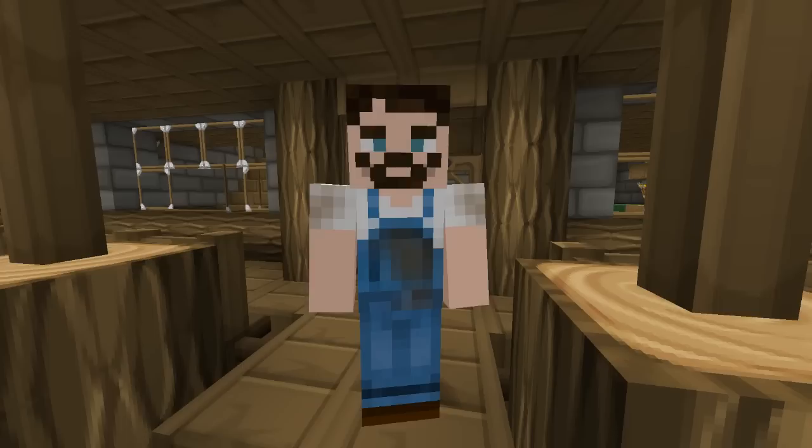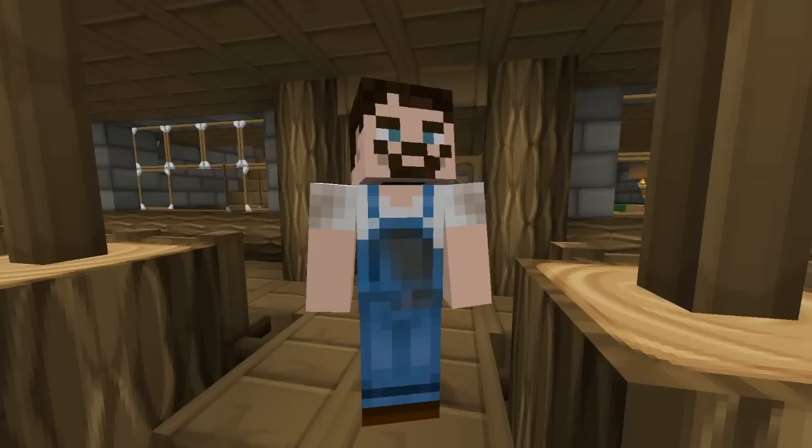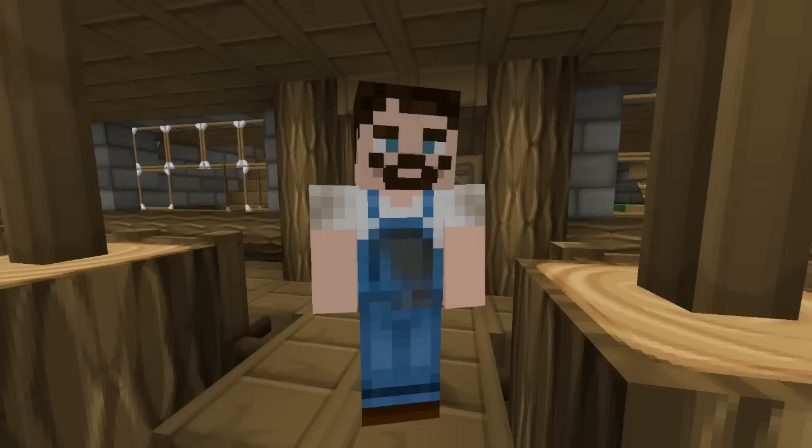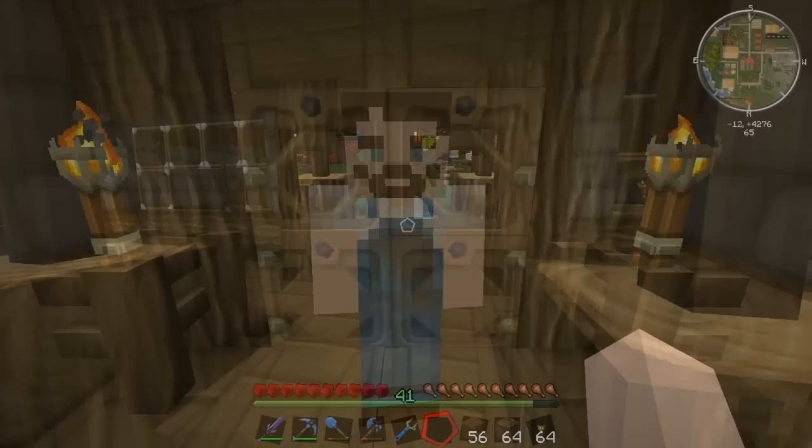Hey guys, welcome back to the farm! We're back bigger than ever. This is going to be a two-part episode and this is part one. We're tracking down different types of food, looking at different recipes and seeing what kind of food we can get. There's food we haven't gotten yet like steaks and meat from animals we haven't met, more vegetables and crops to grow, a shindig to have, and we're going to make a milk facility as well.